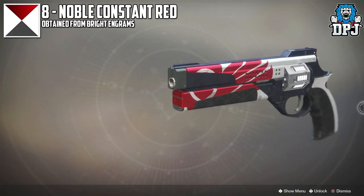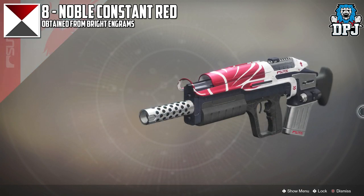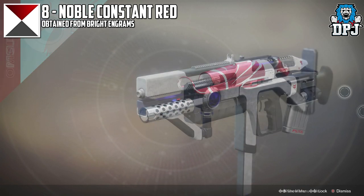In at number 8 we have Noble Constant Red. This shader is a lot like Froomeus Blue, but instead of the blue it's replaced with a red. Again a grey shader which would look awesome on a full loadout.